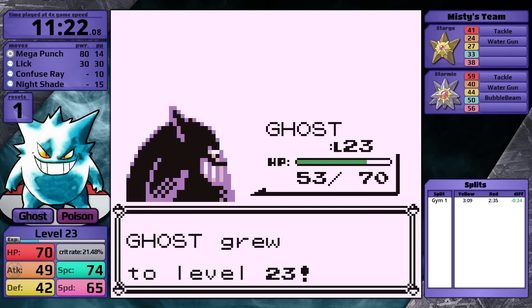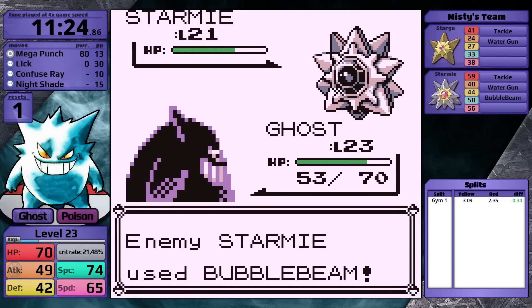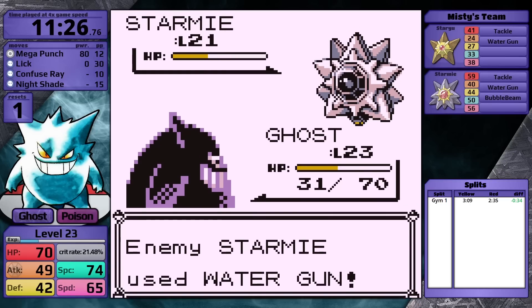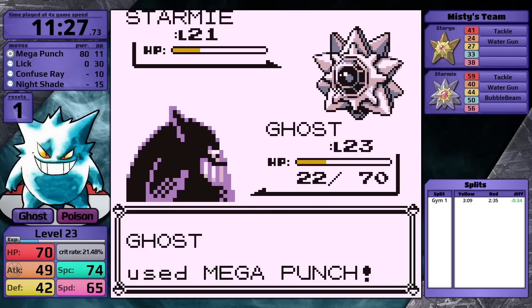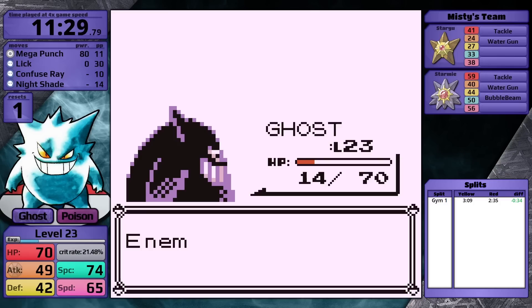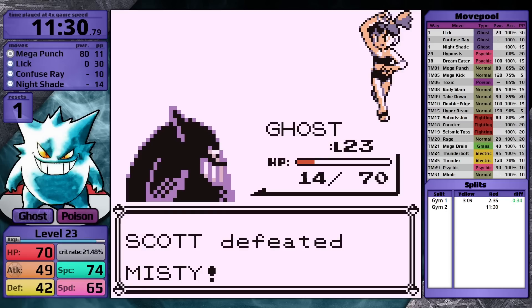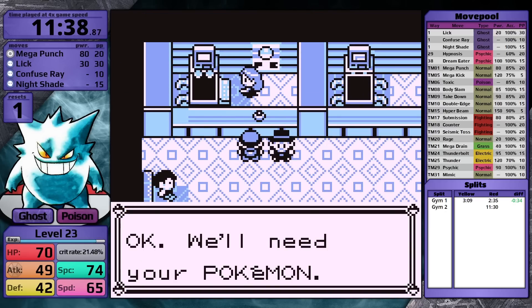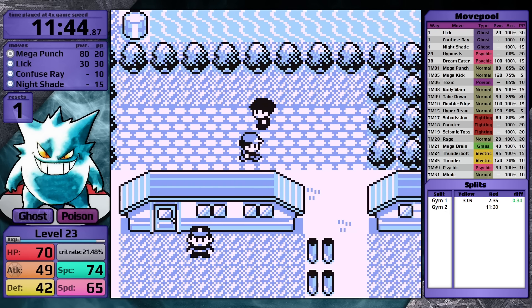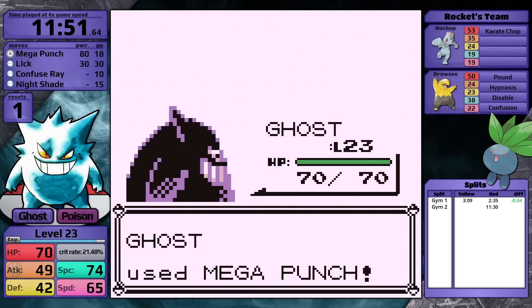In the next fight, I get a critical hit against Staryu taking it out in one hit. Against Starmie, I still haven't figured out I should be using Nightshade — Mega Punch will 4-hit it, whereas Nightshade would always 3-hit it since it would do 69 damage at Level 23. Things get close again, but at the pivotal moment I choose Nightshade instead of Lick and that's it for Misty. Gengar gets an 11 minute and 30 second split against Misty in Pokemon Red. From here, things should really speed up since it will drop Mega Punch and get its first special move — up until now, its special stat has been essentially only defensive.